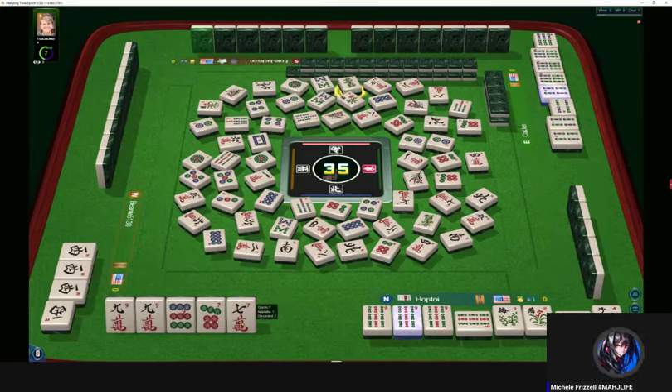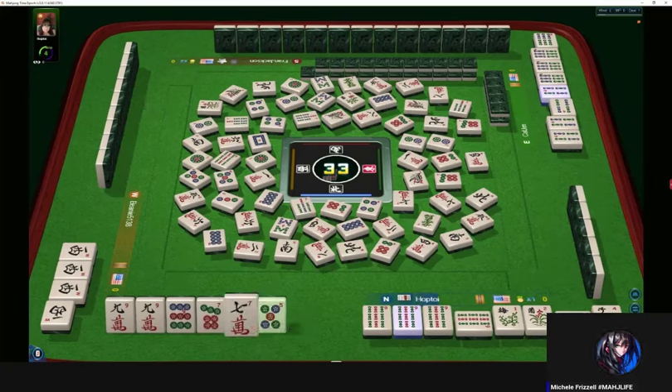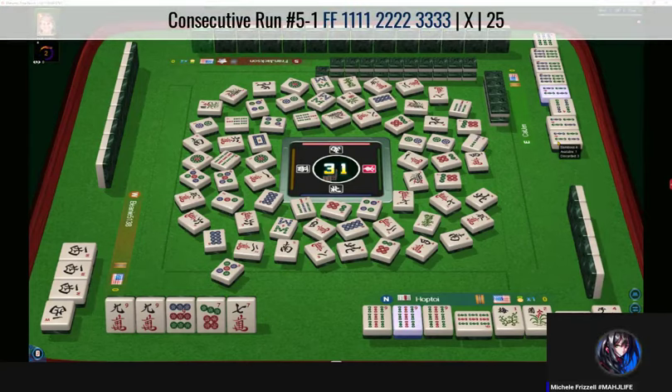We have two discards, no gaps, but we're going to need south wind kongs. Five dot — two are out. Five dots. So it looks like the player on the right has two, four, six, eight — or four, five, six with flowers. Flower — they need a pair there. I don't see any five bams.